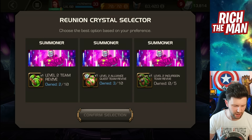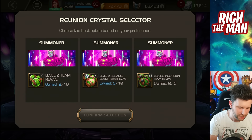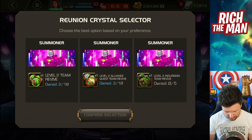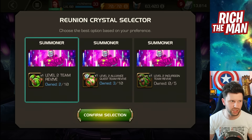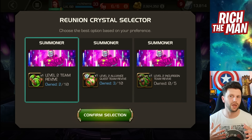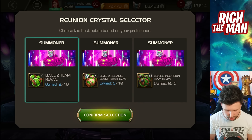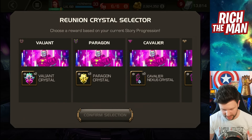A team revive! I should be as semi-accurate as possible — team revive times one. With incursions, as you know, when we get incursion-based events, I would say hoard these until maybe we find out if there's another incursions event coming, because you can then use that within that space. Other than that I'll take the team revive as standard.